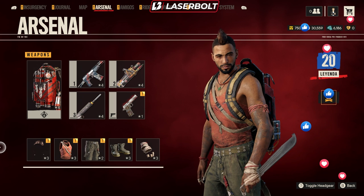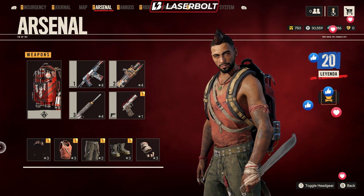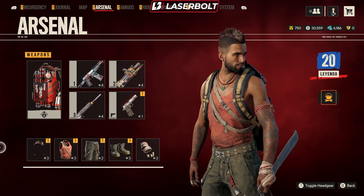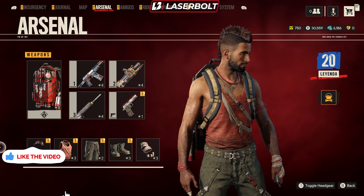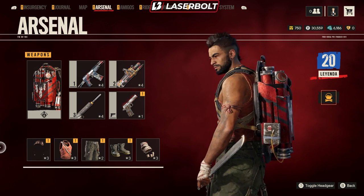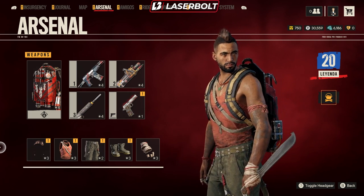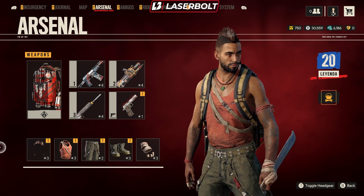If all this sounds like something you're interested in, a like would be greatly appreciated. So as you guys may know, part of the new DLC is the ability to get all this armor set for Voss, which includes his hair, his mohawk, his shirt, his pants, his boots, and also the most iconic thing — his gloves. Of course, his mohawk is pretty iconic as well.